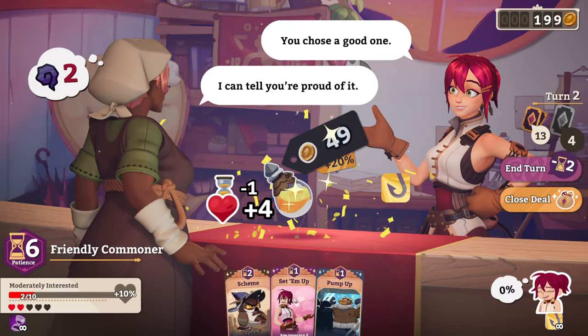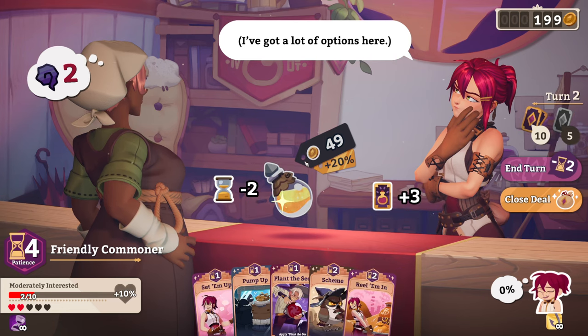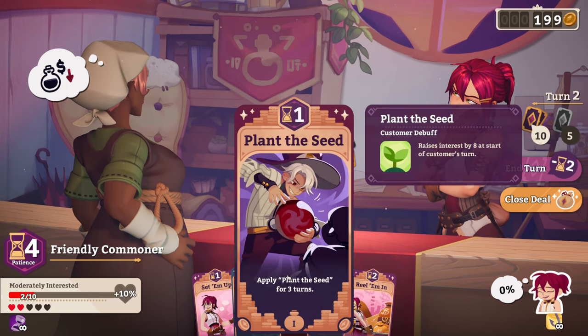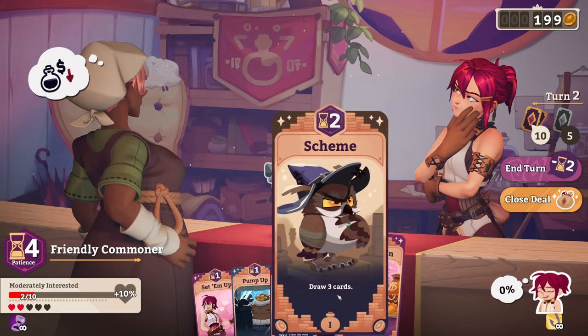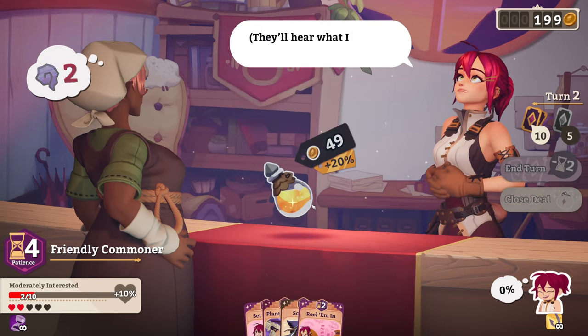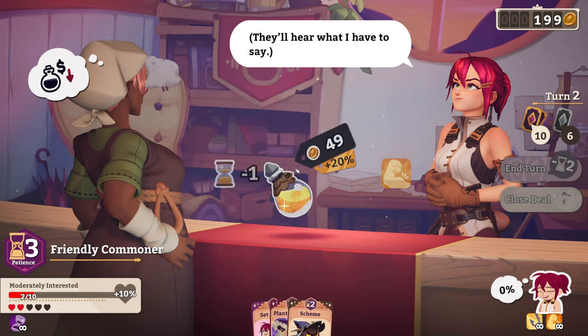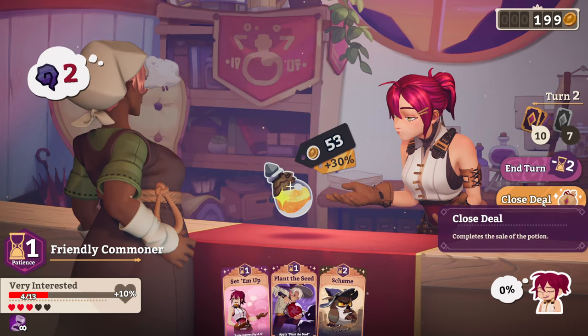All right, let's go ahead and draw some cards. What else you got for me? Plant the seed — we're not going to be doing that. Pump it up. Into a real amen? I think so. And then that's the end of your patience, so we'll go ahead and just close the deal.